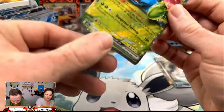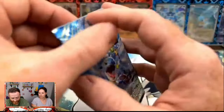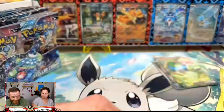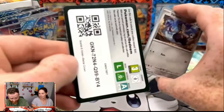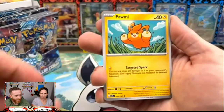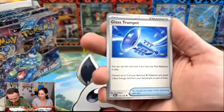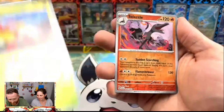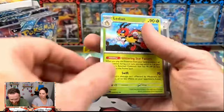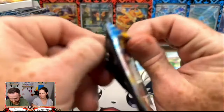We got the Venusaur EX — so we've now pulled the Blastoise and the Venusaur! If you have not checked out our live, I cannot emphasize it enough — go check it out. You want to see some heat get pulled from 40 packs? Go check it out, it was bananas — the craziest it's ever been. Reverse Ledian, Salazzle, and then the regular version of it. I love when we get both in a pack — it makes separating so easy.